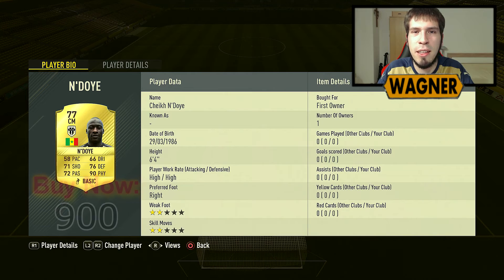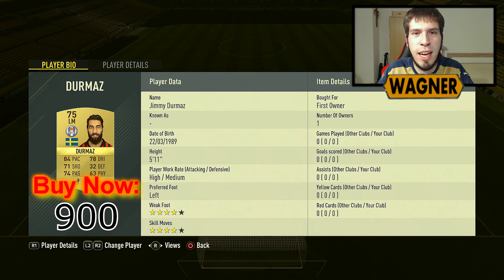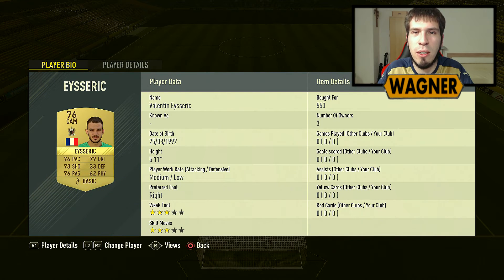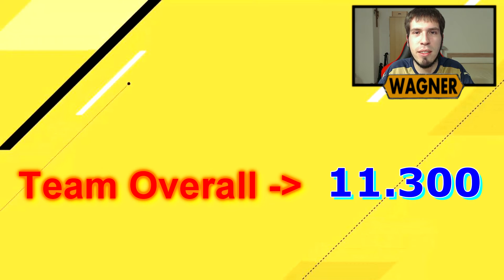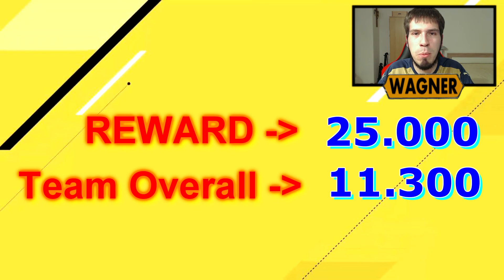Cheik Andoye, 900 coins. Kamil Grositzky, 900 coins. Jimmy Durmas, 900 coins. Valentine Acerich, 550 coins. And Nicolas Debrevier, 900 coins. The team overall for this challenge is 11,300 coins. The reward for finishing this challenge is a premium gold players pack, which is a 25,000 coins pack.